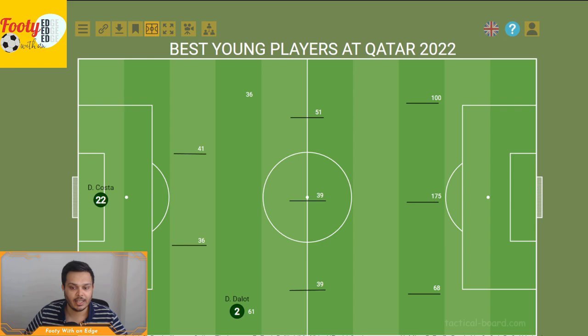At left back, we have a bit of a surprise in Ismail Jacobs — a Senegalese left back. He has a player effectiveness score of 36. He had one assist, five chances created, and 23 progressive passes in four games. He's had quite a good tournament; even though Senegal got eliminated, he's been a standout player.